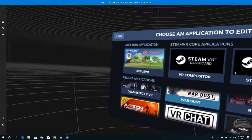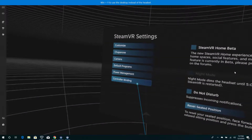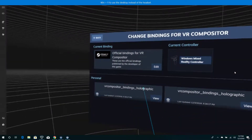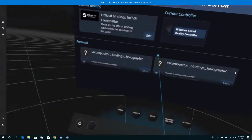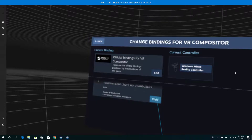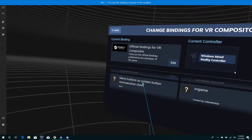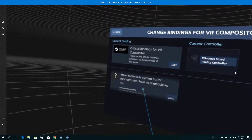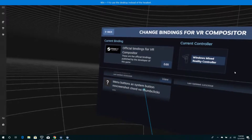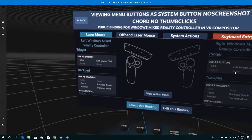Let me go to control binders again. We're gonna click on SteamVR. Let's scroll down — the person I came across was 'be crafty 1276.' Menu buttons, a system button, no screenshot cord — yeah, that's what it says. I selected it.